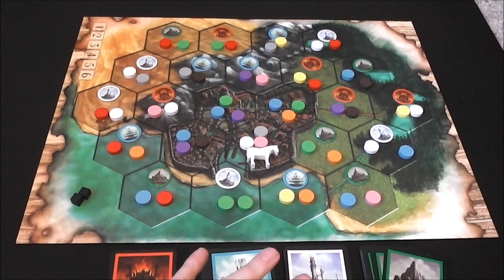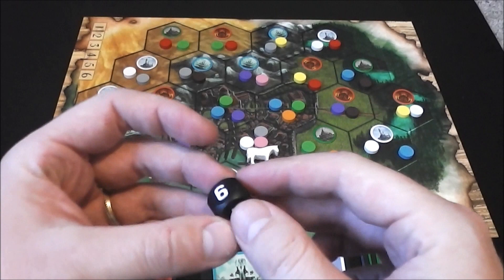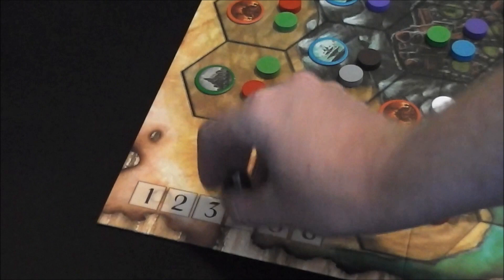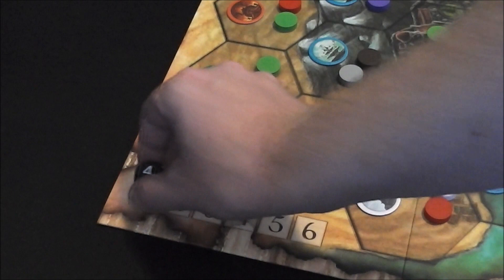After producing elements, whoever has the wizard marker rolls a die. This is a six-sided die without ones or twos — faces are three, four, five, and six. Let's say we rolled a four: you mark that on the track, giving us four turns during the ingredient phase. You move the horse that many steps, and when you reach the end, that phase is over. The wizard marker holder moves the horse and we bid on ingredient tokens.